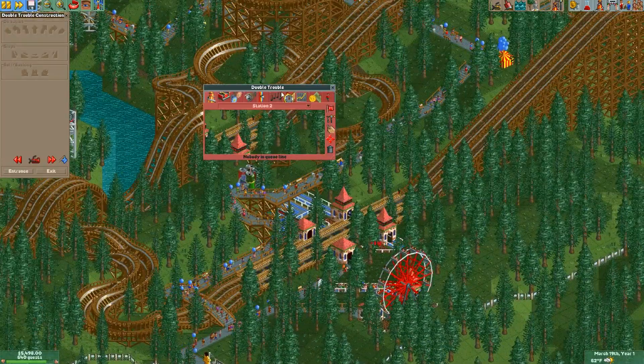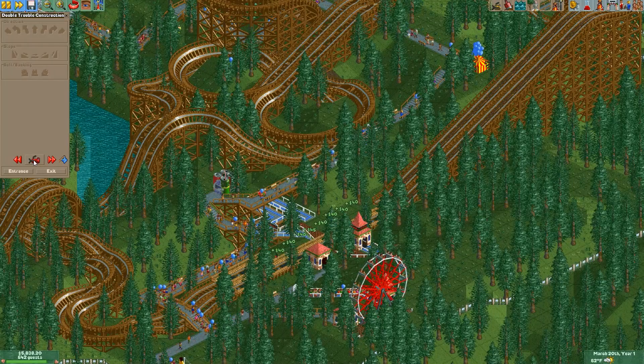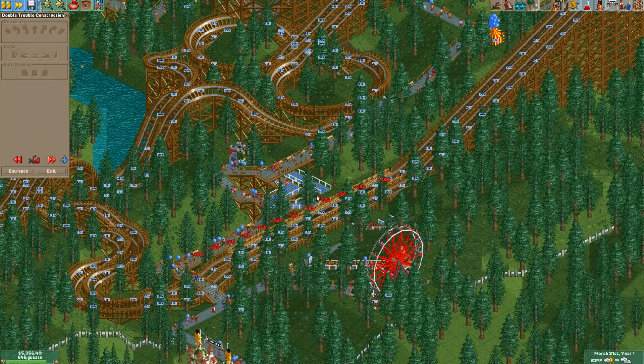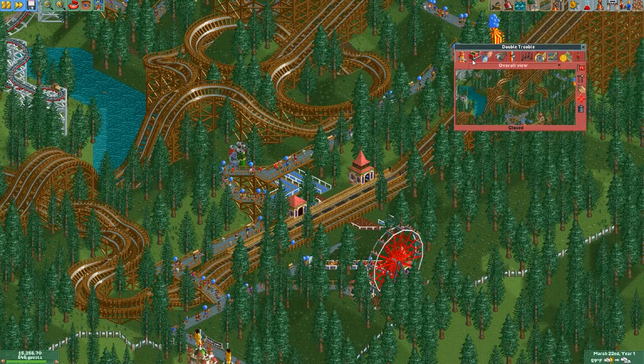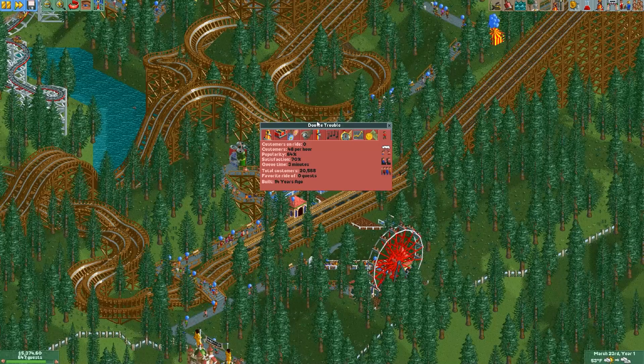Oh wait, it has two stations? This is all one line. So let's try to destroy the station on both sides. I got rid of the station on this side — trying to trick the game here. Still says 14 years ago! Darn it.